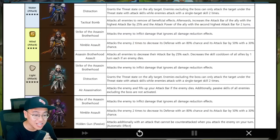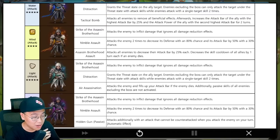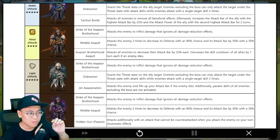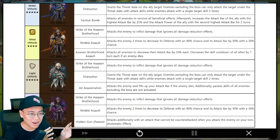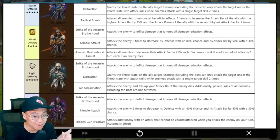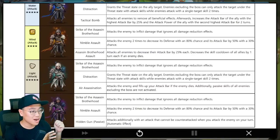Next we have an LD NAT5 — well, actually a four-star here. You probably never see him, but let's take a look at the skills. We have the Threat State for skill 2. Skill 3 is Air Assassination: attack the enemy and fill up your attack bar if the enemy dies. Additionally, the passive skill of all enemies excluding the boss are not activated. It's like a single target Hanwu — so no passive skill at all. And if you kill the target, you'll get full attack bar. There are many things that can cut in between full attack bar boosts like this, but it's pretty good.